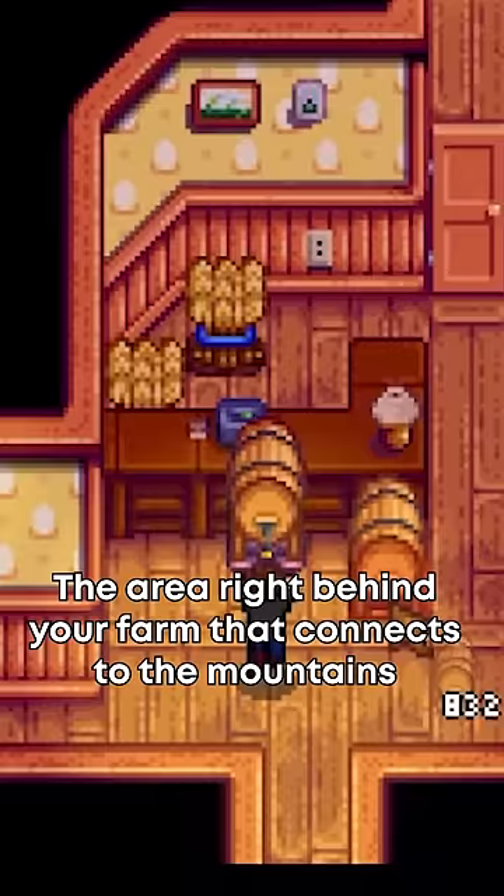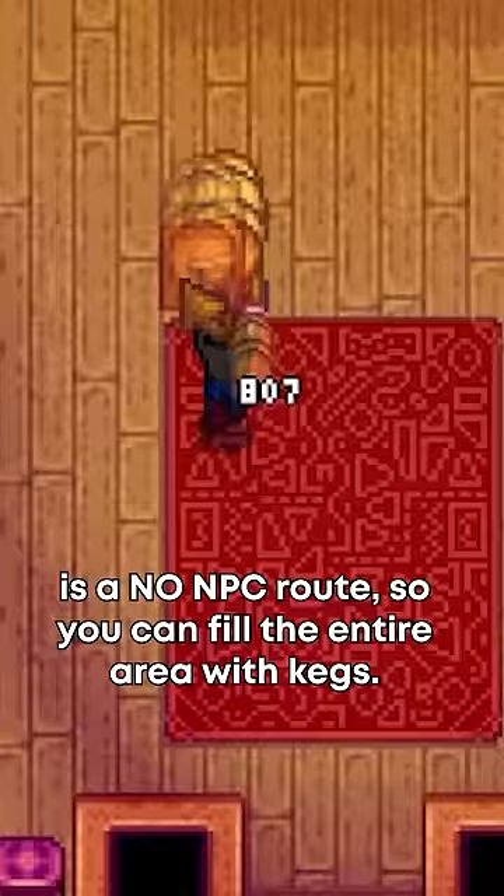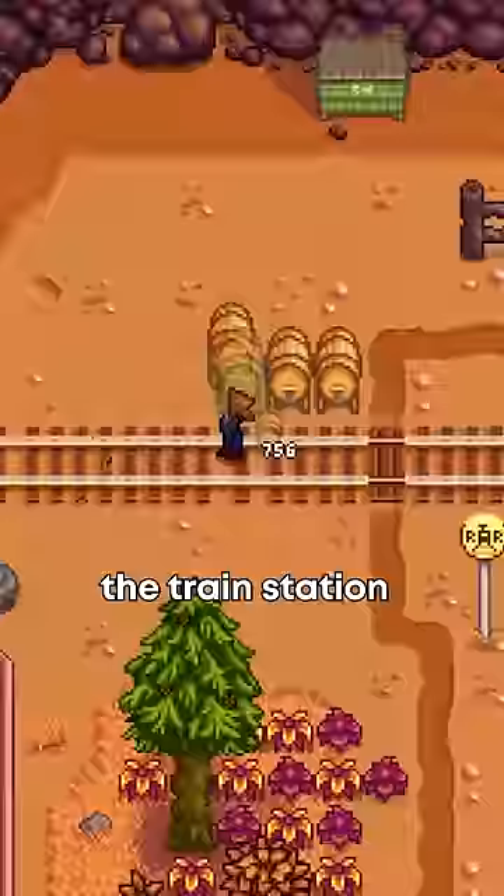The area right behind your farm that connects to the mountains is a no NPC route, so you can fill the entire area with kegs. The bus stop, the beach, the train station, and Ginger Island are all prime spots to place your machines and save space on your farm for crops.